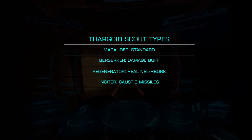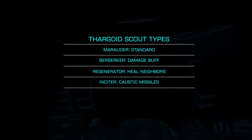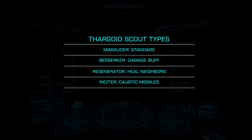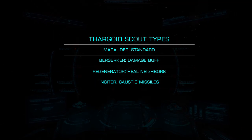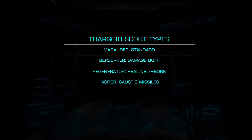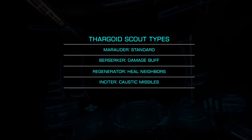There are four types of scouts: Marauder, Berserker, Regenerator, and Insider, which spawn in various threat levels. When there are multiple types present, I suggest destroying the Insiders first, as the caustic missiles they fire are rather dangerous. Next would be the Berserkers, which buff the damage of other scouts, followed by the Regenerators, which heal neighboring scouts, and finally the standard Marauders.